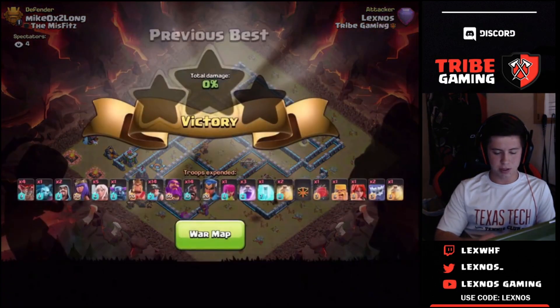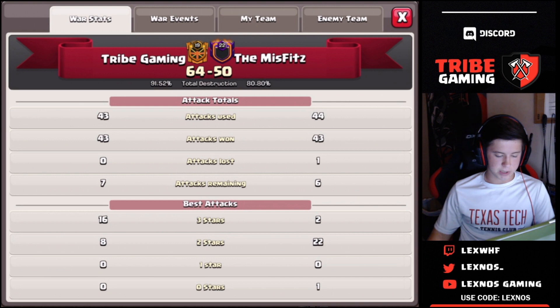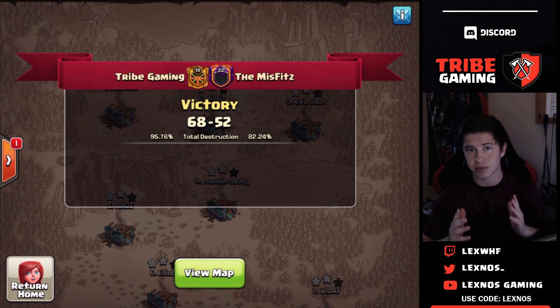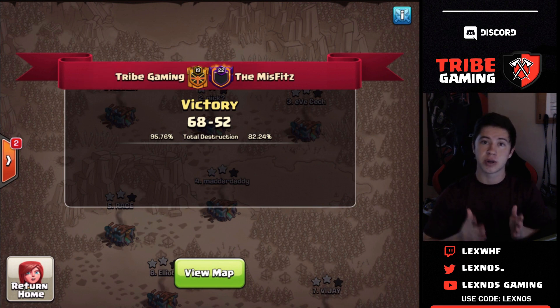We're gonna get about 85% there. Probably didn't need that third rage — should have just taken an extra two freezes or something and it would have worked out. But that's gonna be a fail. Let's go ahead and take a look at the stats for this war: Tribe Gaming 16 for 43, and the Misfits are 2 for 44, so definitely gonna be a victory for Tribe Gaming. Alright guys, that's gonna do it for this episode of my live planning and live attacks. Unfortunate that I went 0 and 2 — the first one, queen charge lalo, was just a time fail. The plan was solid, I just needed to drop the minions a little bit sooner. We did get the victory 68 to 52 in this one, so GGs to the guys on the Misfits. Was a rough war for them — everybody has a bad war, they'll come back next week. If you guys like it, make sure you let me know down below. Use creator code 'LexNos' if you want to support me in game — it really does help out a lot, and I'll catch you guys in the next video.